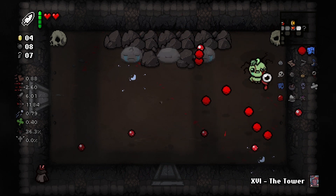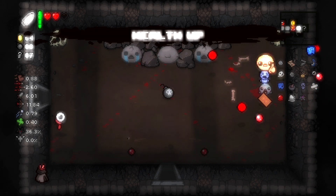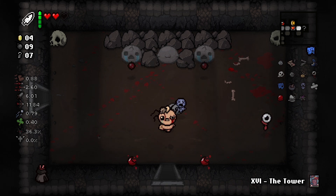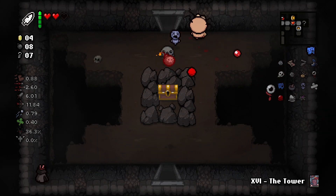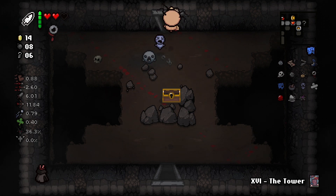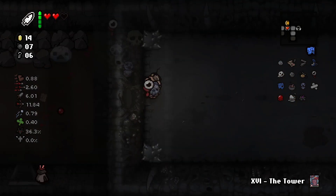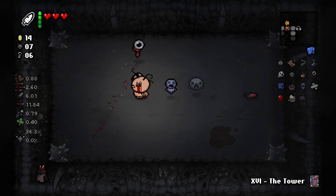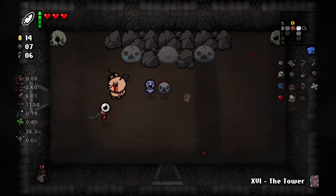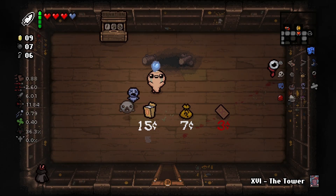I'm about to get stomped on twice. Pills: health off — let's go! Secret room — we're going to bomb this wall. We're praying for health. We got some health — not the nicest secret room, but okay. We're going to the shop to buy the blue heart and also this card.